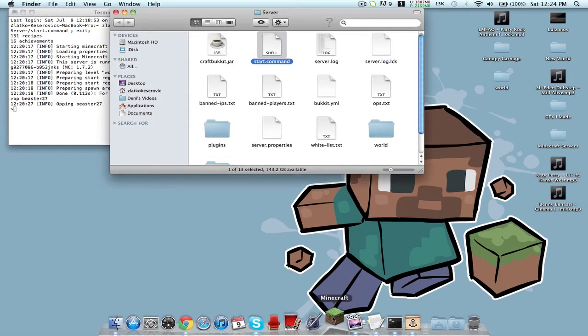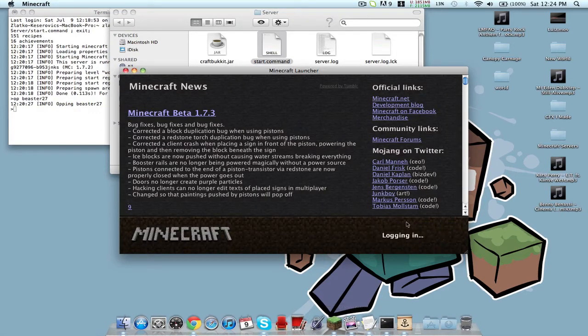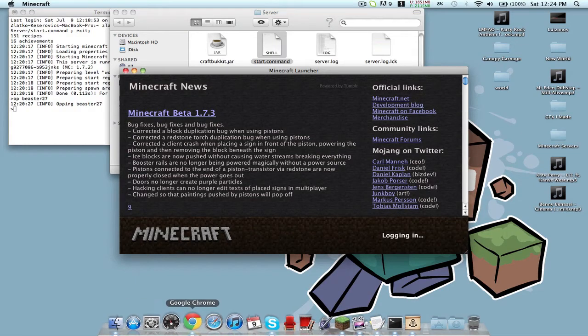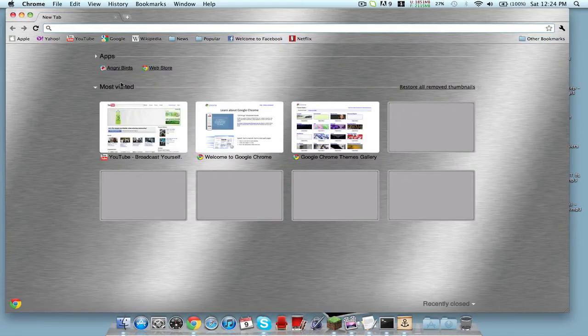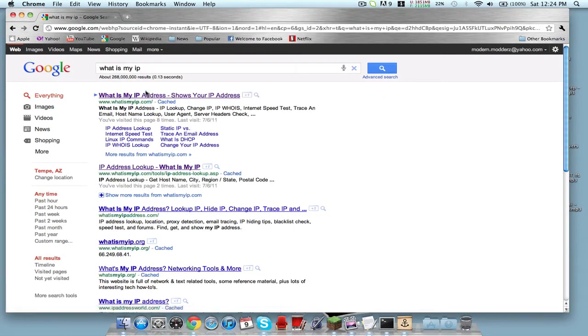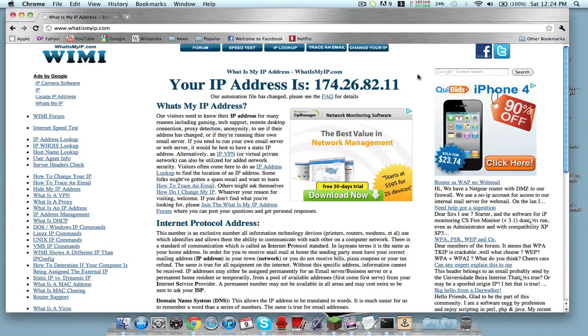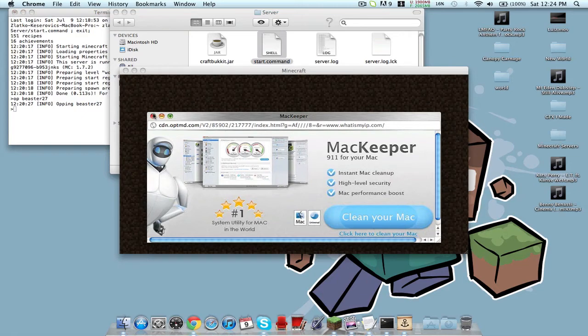To log into your own server, start up Minecraft and connect using 'localhost'. To let other people log into your server, go to 'whatismyip.com' — that will give you your public IP. Give them your IP and they have to append a colon followed by 25566 or 25565. They should try both. Also, don't update to 1.7.3 — I'll give you an update on that.